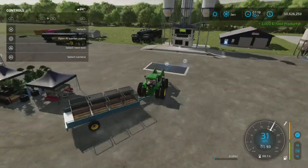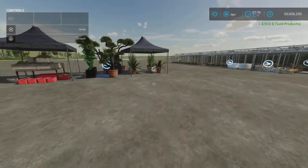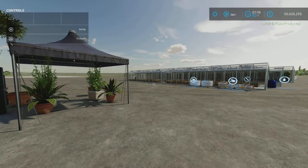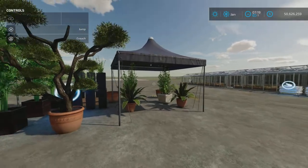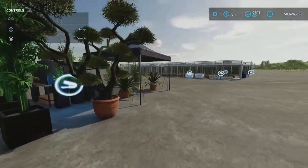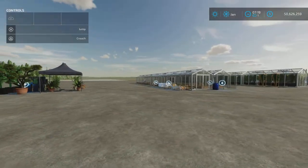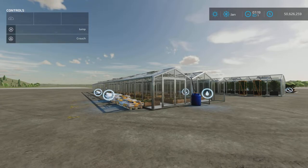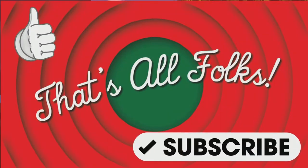That is pretty much all there is to that. If you have any questions I would be happy to answer them. Thank you all for watching — that's the Greenhouse and Nursery by Gwendo, 22.58 megabytes to download. Slot counts are 10, 11, 7, and 23 for the sell point. Although it seems like the sell-anything point gives you just as good a price. Thanks again for watching, I'm Loony Farm Guy, and remember — it's only a game. Till next time, bye for now.